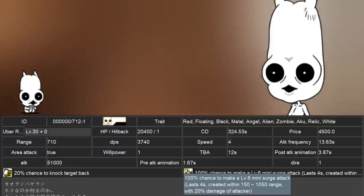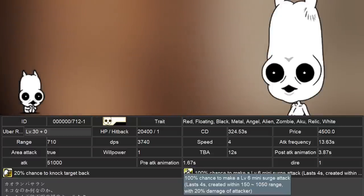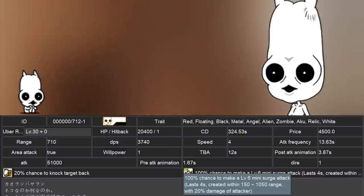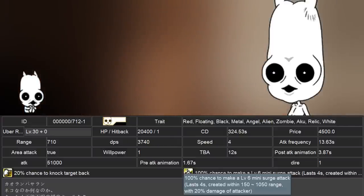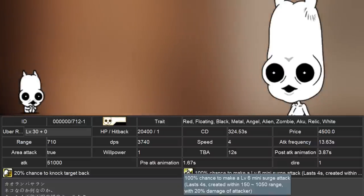They cost 4,500 cents to deploy. This unit could be an okay backline damager, but their knockback chance is too unreliable to be useful. Their mini surge spawn area is also too wide to land consistent damage. If it does land, you're dealing an additional 120% damage as the mini surge is level 6, but it isn't too reliable as bonus damage.